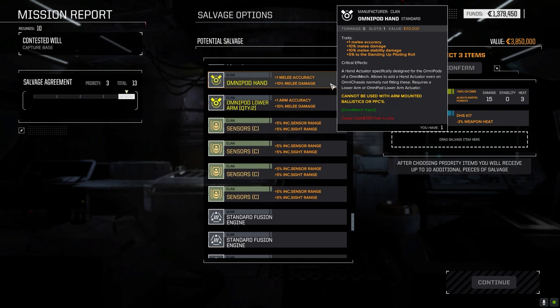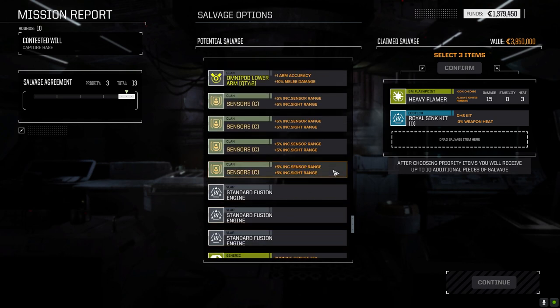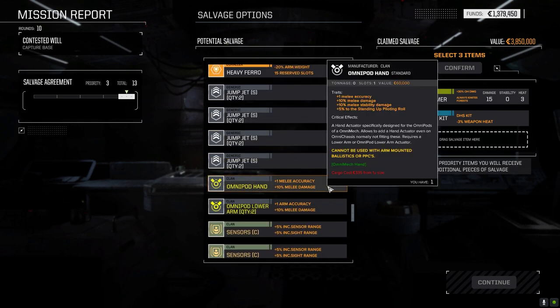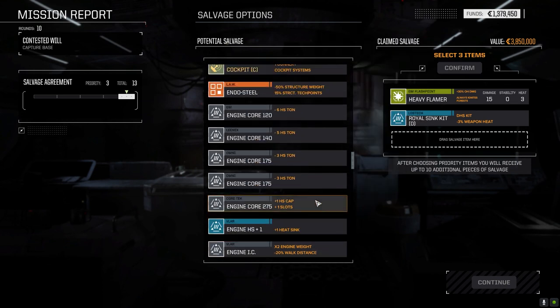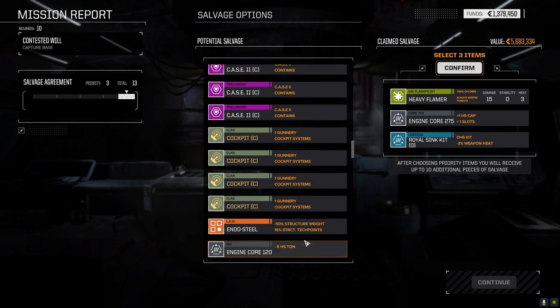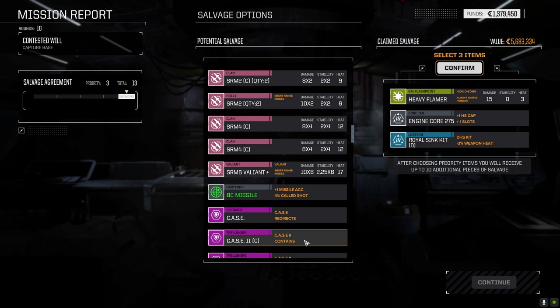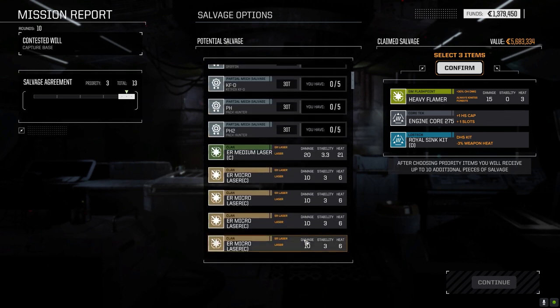We've got one lower arm. Do we have hands? We do. The problem with these Omnipod hands is you can put the Omnipod hand on, but then you can't put a hatchet in it because it takes up the actuator slot. So you have to take this out to put it in, at which point you can't use it. It's bizarre why they have these. I don't know if it's working as intended or what it is, but it's just not working for me. We could take this 275 core - that's a possibility. All our cores are light right now, I think we've got one 250, but the 275 is kind of nice because there's nothing else we absolutely have to have here.